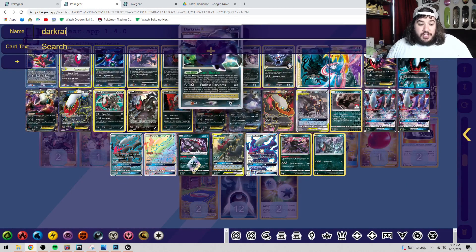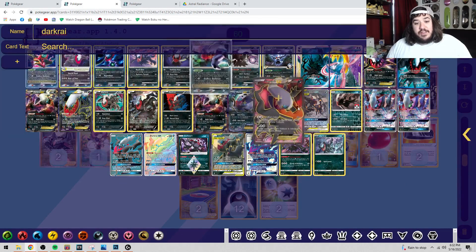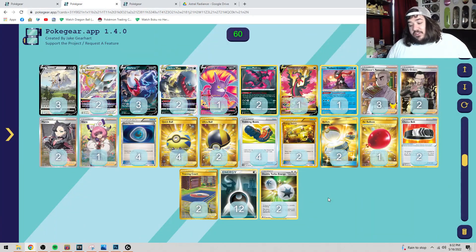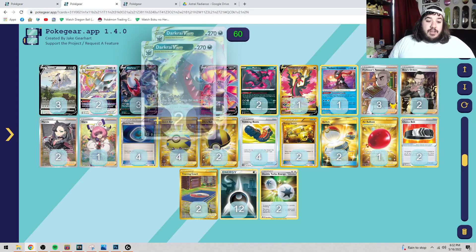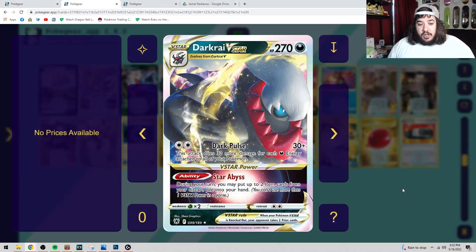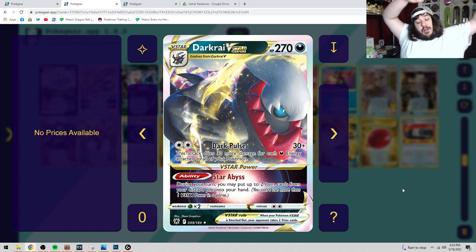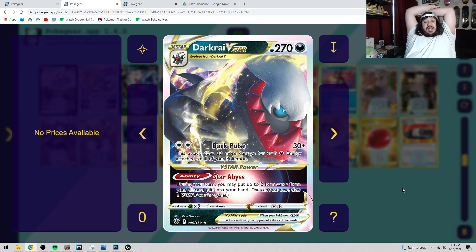Dark Rais have always had good cards. Pokemon loves Dark Rai and Dark Rai loves Pokemon. We've already had this attack printed once — Dark Pulse does 30 plus 30 damage for each dark energy attached to all of your Pokemon. So if you have nine dark energy in the field, you do 300 damage — a base of 30 plus 30 times nine. The cool thing about Dark Pulse is it needs a Double Turbo Energy, so you could hypothetically attack with the DTE.